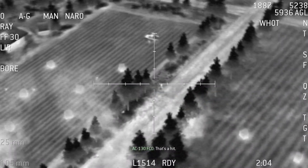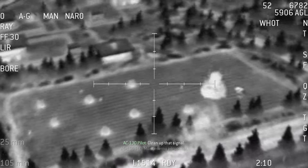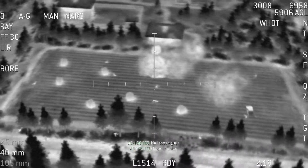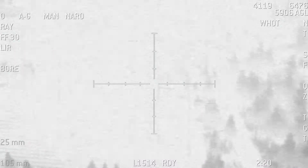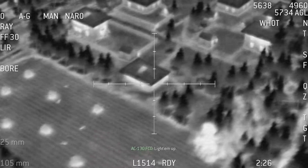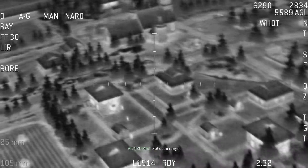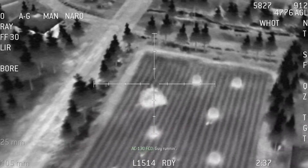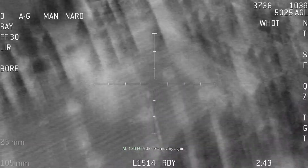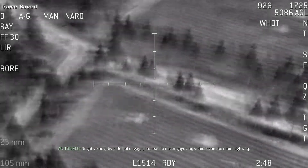Tracking. Clean up that signal. More enemy personnel. Clear to engage enemy personnel. Nail those guys. We got a runner here. I'll light him up. Target reset. Set scan range. Rolling in. Guy running. Direct hit. He's moving again. We got a moving vehicle here. Do not engage. I repeat, do not engage any vehicles on the main highway.